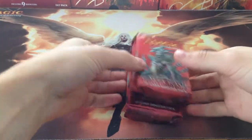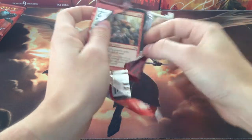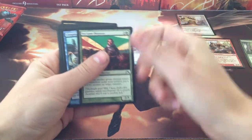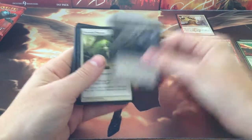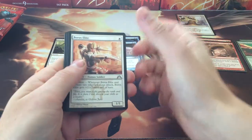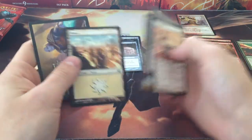Alright, onto the booster packs, of which we have nine. Pack number one — a little quicker if I can than I was last time. Taring Thunderfist, Hands of Binding, Greenside Watcher, Devour Flesh, Shattering Blow, Ivy Lane Denizen, Clinging Anemones, Horror of the Dim, Shielded Passage, Agoraphobia, Crackling Perimeter, Boros Elite, and Ogre Slumlord. Oh, and a foil Call of the Nightwing. I like that. Plains and advertising.